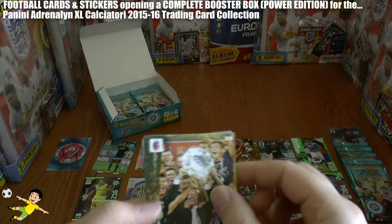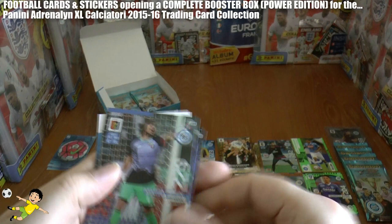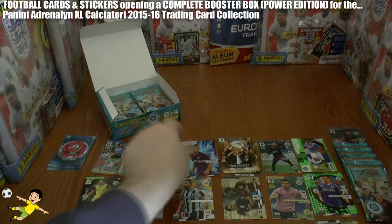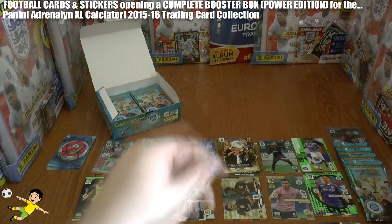Pack 4: Bologna celebrating promotion, we've got our second ball of the booster box opening, then a goal stopper — the really highly rated Genoa keeper Mattia Perrin — followed by Mario Suarez of Fiorentina. Then Valdifure and Luis Muriel, who seems to be coming out in these packs very regularly. Just a base card to finish that one off.